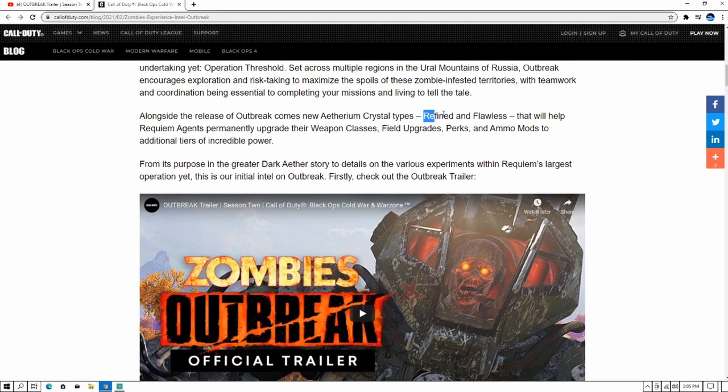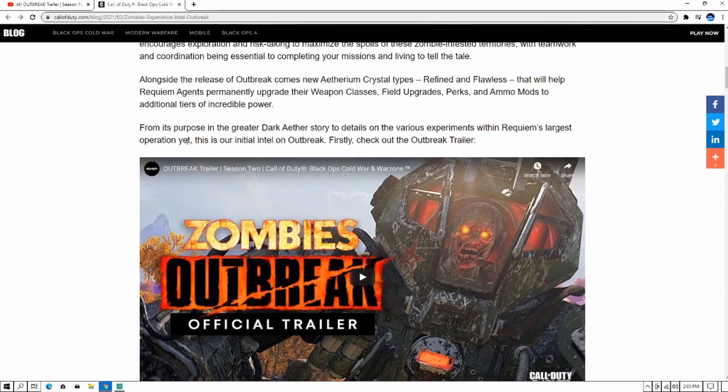So this is probably what you're going to need to upgrade the other two tiers, because each perk and field upgrade gets an extra two tiers — so you'll probably need those to upgrade those and not the regular ones. That will help Requiem agents permanently upgrade their weapon classes, field upgrades, perks, and ammo — so everything is getting two more perk upgrades.